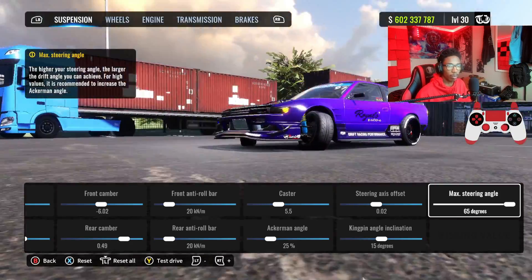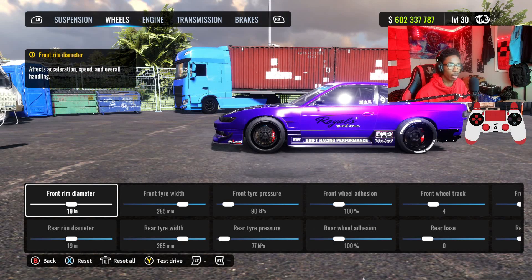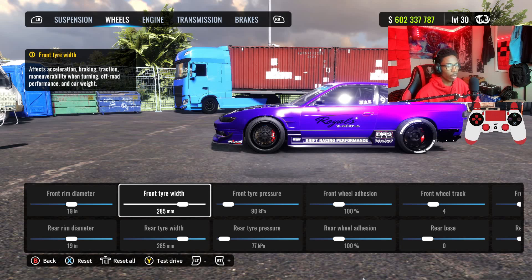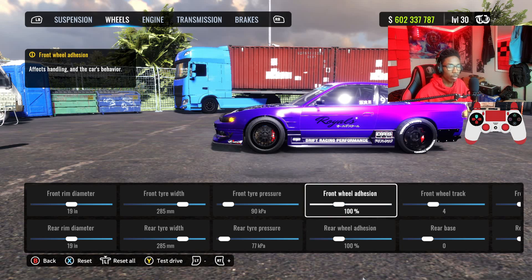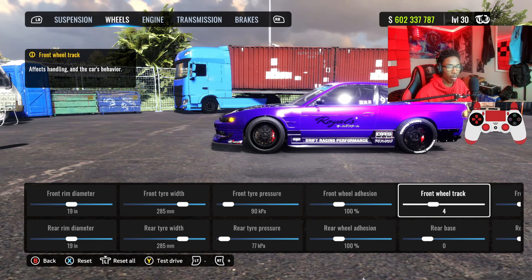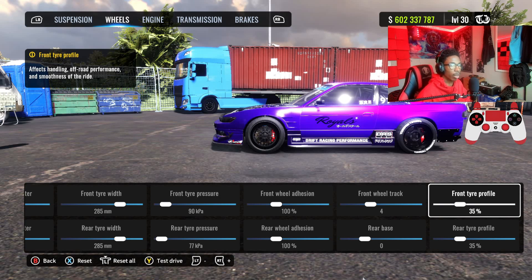For the wheels: front and rear rim diameter 19, front and rear tire width 25, front tire pressure 90, rear tire pressure 77. Front and rear wheel fusion at 100, front on-track 4, rear base 0, front and rear tire profile 35%.